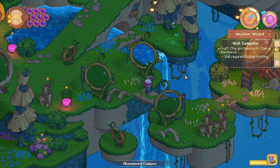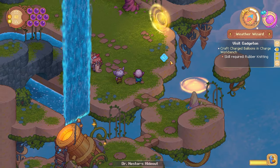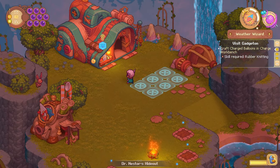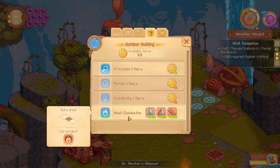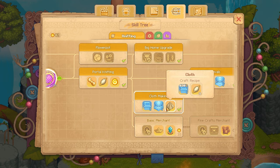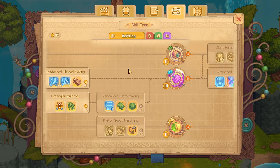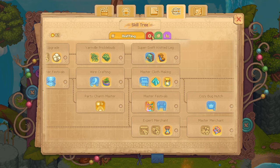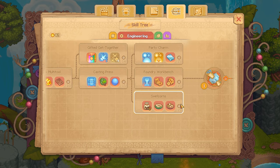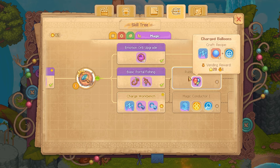I think I'm supposed to be able to get the aura from the weather vane thing, but I didn't quite work out how to do it, so we're just using the mat and placing the house outside — that'll do for now. So, rubber knitting. I don't think it's here anyway. Claycraft — I think we'll need that soon. I would think rubber knitting would be under knitting, but it's actually a magic thing.